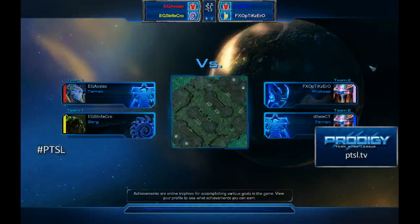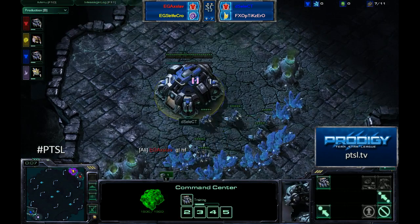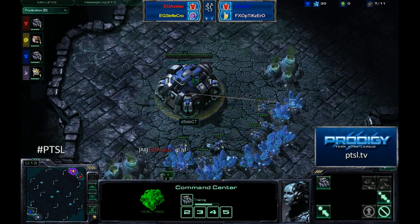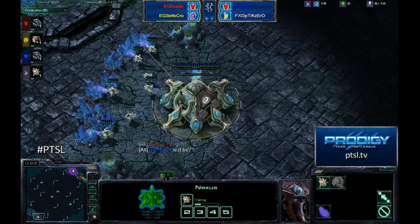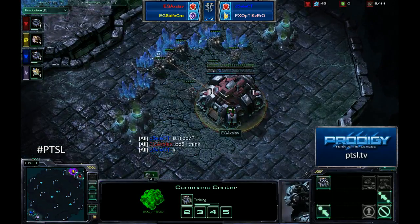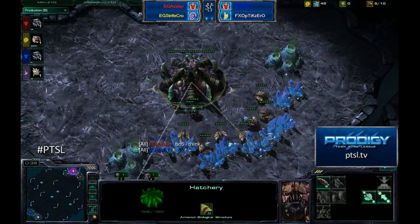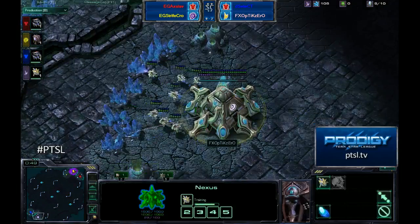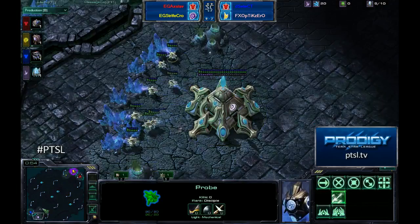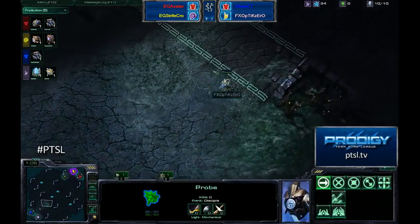Down here at the bottom left hand corner of Twilight Fortress we have from Sub Sons Dignitas, Select — he is spawning as our blue Terran player. His teammate from FXO is Optic Zero, our pink Protoss player. In the top right hand corner we have EG's Axlov, our red Terran player, and his teammate from Evil Geniuses is StrifeCrow, our yellow Zerg player. There was a little chatter — surprised Optic Zero and Select didn't realize it was best of five already, or maybe they're rubbing it in. Optic Zero is already off to do some scouting.